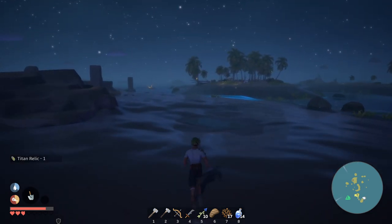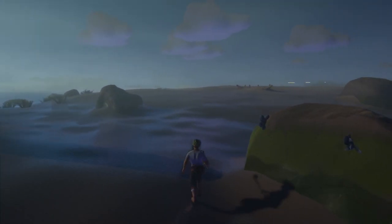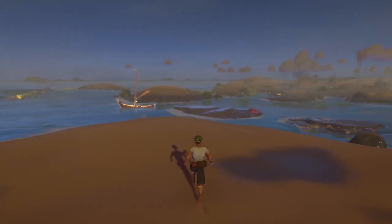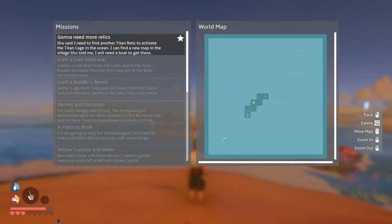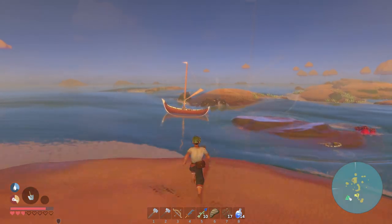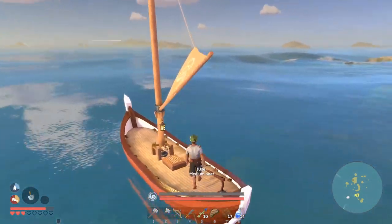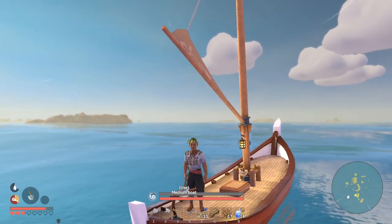We successfully dig up the second titan relic. It's been quite an adventure: we visited the titan cage, collected the Gong of the Turtle Titan, traveled to the village, obtained crystal arrows and the blueprint to craft them, and learned about a breakwater master far out on the map who apparently knows a great deal about crystal weapons and defenses.